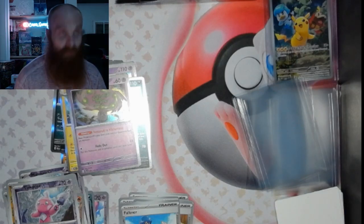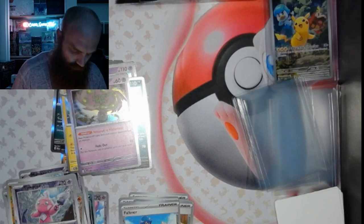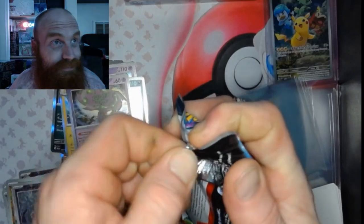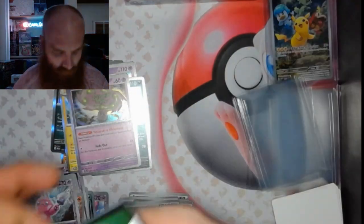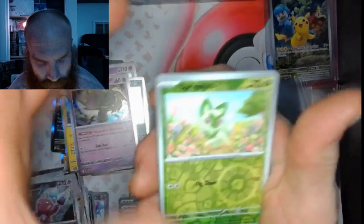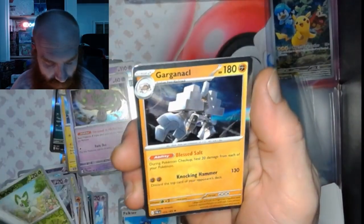Still on the search for that Magikarp, really want that Magikarp — Illustration Rare. Look who's so cute! Sprigatito to start. Illustration Rare — we'll take that Nockly, and a Garganacl.